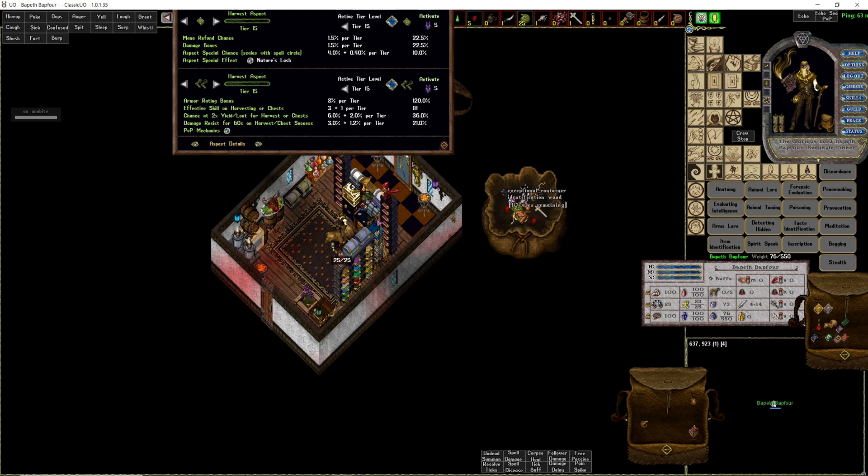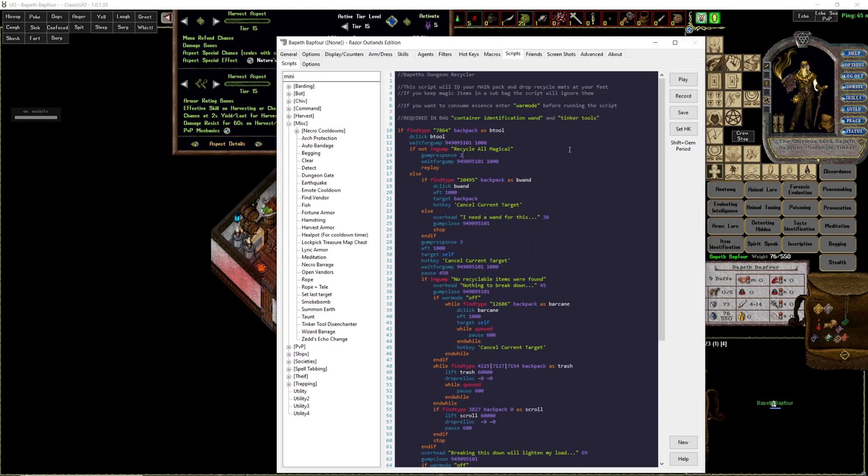You grab a container identification wand, grab the script, and what it's going to do is recycle all the magical weapons in your bag — your bag space is going to explode. There really isn't a dungeon where 80 camping with the container identification wand script isn't enough. I've been through enough of these dungeons to know that — you don't need to sacrifice your skill points for that.